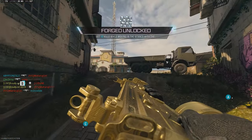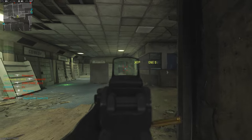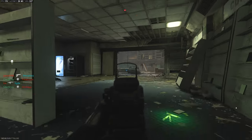The MTZ is completed — this is probably one of the easiest AR Forge camos to complete. Now we move on to the Holger, which is one of my favorites. To get Forge on this gun we need 25 kills with an underbarrel attachment, so you can put any underbarrel attachment you want on it. I'm pretty sure I used the first underbarrel attachment — in Hardcore it doesn't really matter. So you've pretty much just got to go around and get kills.